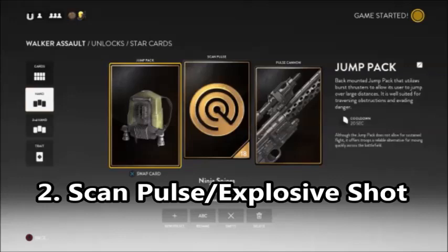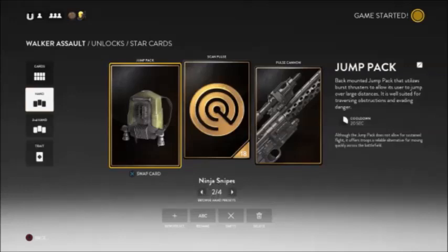This loadout has a terrible close range time to kill, and you need to be careful. Without Scan Pulse, you will be a sitting duck if someone gets in close range. Now, both abilities, Scan Pulse and Explosive Shot, are incredible. Experiment with them — you'll get a feel level by level as things go along.